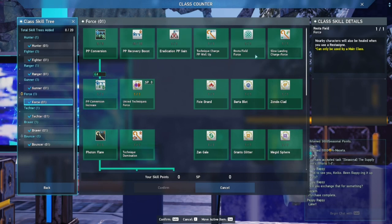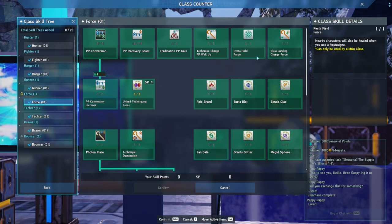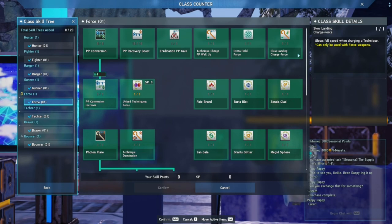There's Resta Field Force, which just makes your Resta Sign AoE so you can heal multiple people. It's more of a support skill, but it's kind of nice to have for a class that's more offense-oriented than support-oriented. Then you have Slow Landing Charge, which makes you not drop to the ground whenever you're charging a technique — useful if you're trying to stay in the air and out of enemies' reach while using techniques. That's a playstyle I've used for a long time, although nowadays I'm trying to focus more on staying in the heat of things and getting counters.